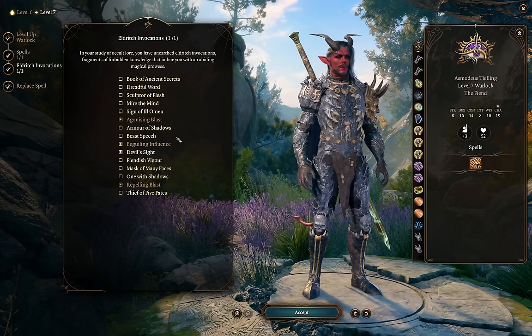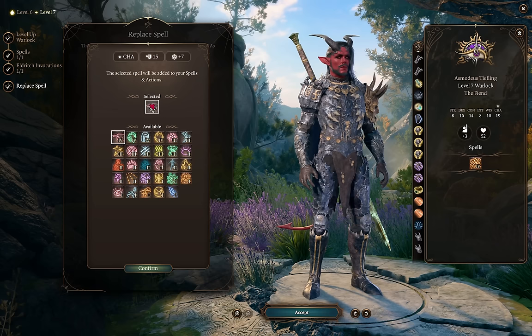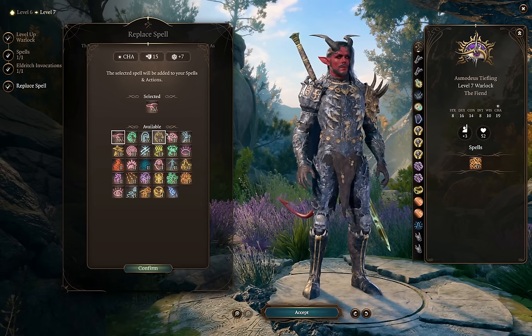It's always wise to replace a spell once you get new spell slot levels. It might make sense to replace Hold Person with Banishment — it's kind of just an upgrade, taking a much weirder saving throw to save against. Blight isn't particularly great damage and it's pretty easy for enemies to succeed on the saving throw. Dimension Door is kind of a nice to have, although since it takes an action I wouldn't just replace Misty Step with it. Since we're a melee character, Fire Shield can actually be kind of useful.